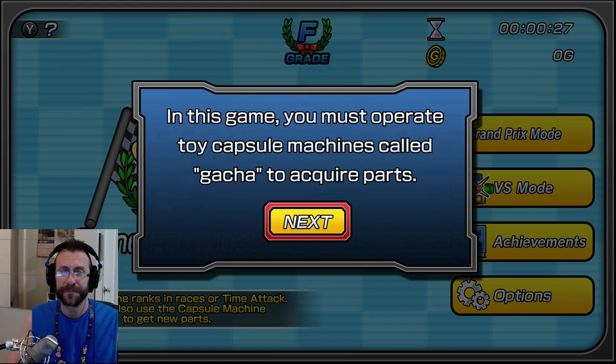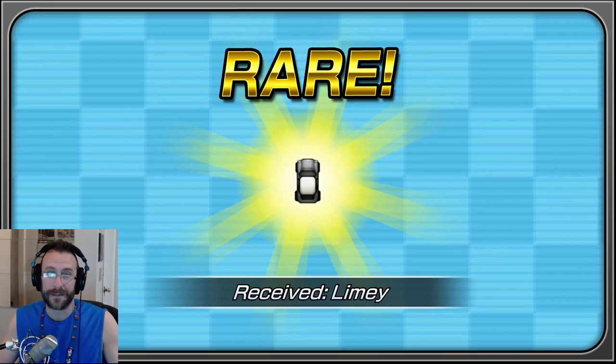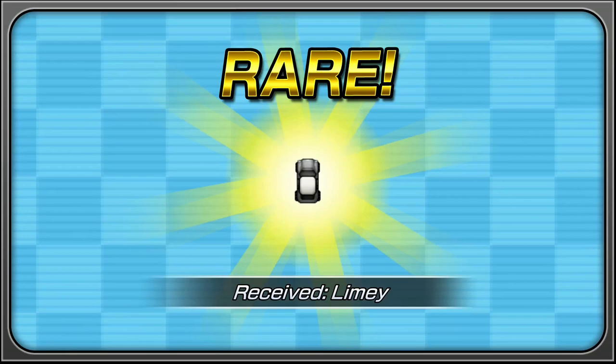The first thing it says we need to do is build a car. I believe it said we have to play a Gacha machine, so we're doing that. I received the Limelight — a rare car! Awesome.